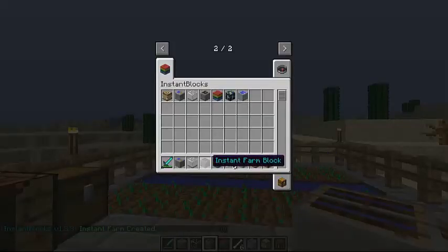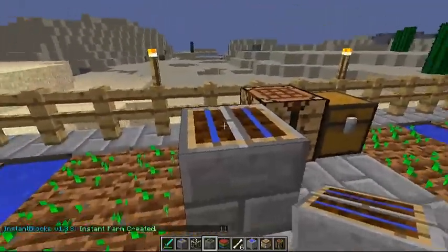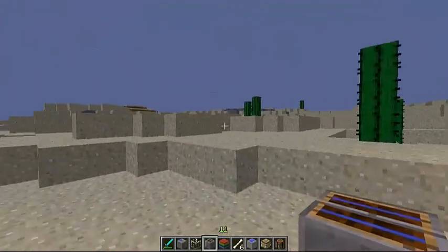This one is the farm block. You put it down, right-click it, and it makes you a farm. That's pretty awesome — it does that type of stuff.